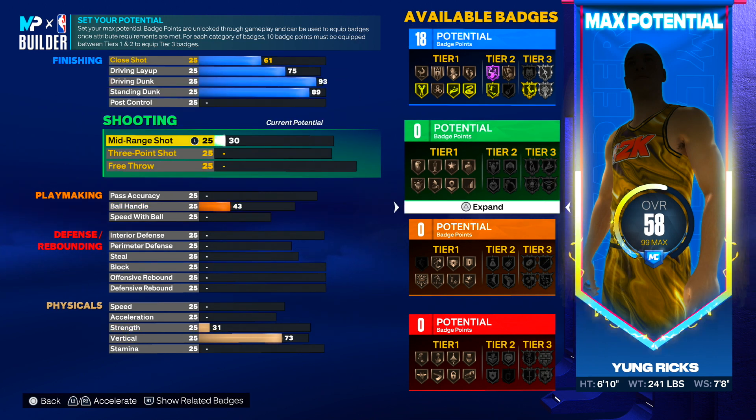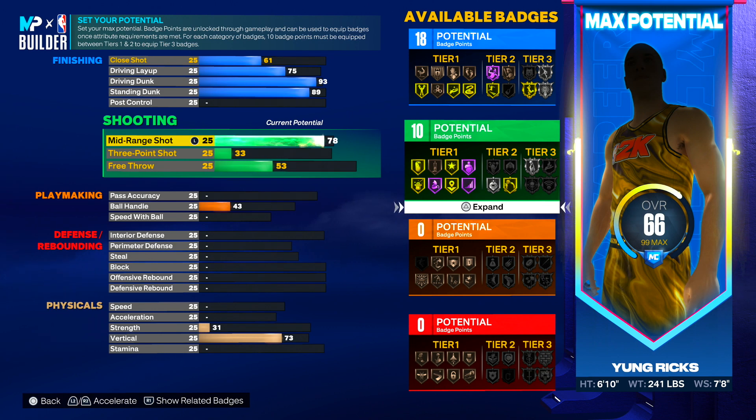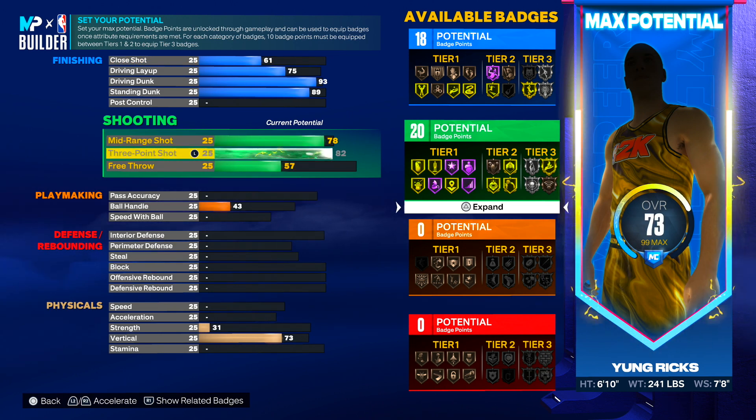For shooting, upgrade mid-range to 78 — we can shoot this year so we want that high mid-range. Also max the three-pointer at 82. This build can shoot really, really well — you'll be very consistent. That's what makes it OP because you can play inside and also pop when you need to. I have some clips of this I'll put up right now.